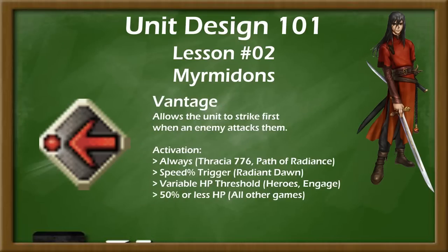In modern Fire Emblem games, the Vantage skill has become their signature trait. This skill allows a unit to counter before the enemy attacks, though often with some restrictions, such as the unit needing to be below 50% HP. This skill rewards players who are willing to play risky, putting Myrmidons at low HP in order to defeat enemies without taking direct attacks. Myrmidons often are not the best users of this skill, however, as being locked to one range and often requiring a crit or another skill proc to defeat the enemy in a single blow can mean that in many situations the skill does not provide value.